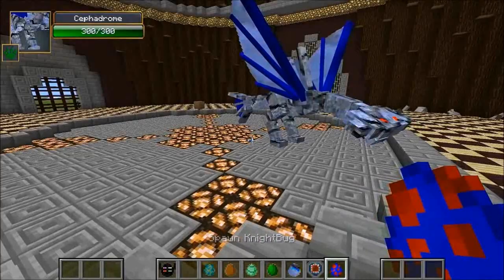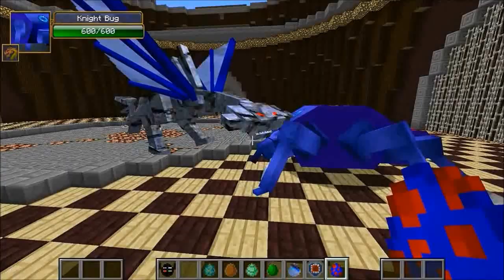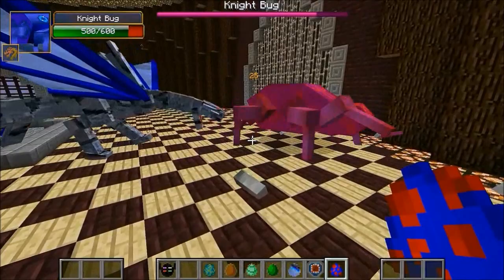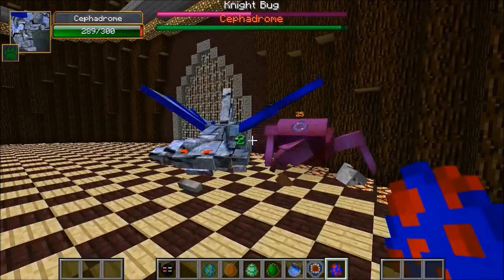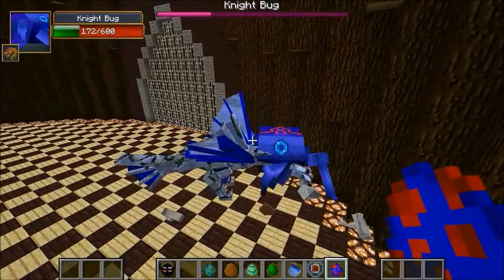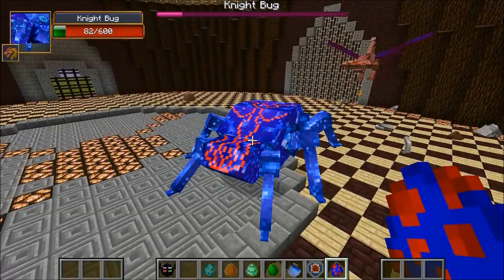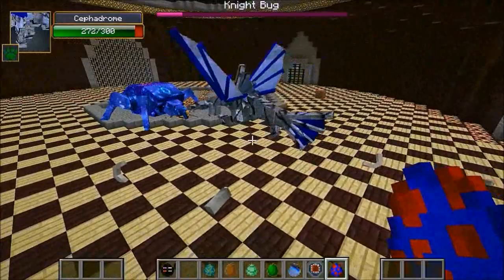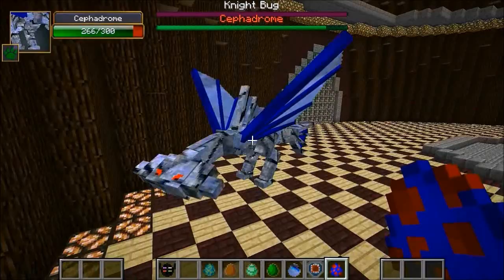If the Night Bug can take out the Cephadrom I'm gonna be surprised — he's got 300 health, only half the Night Bug's, but from Ore Spawn and he looks pretty strong. He's hitting for 25 damage a hit — that is brutal — and the Night Bug is only hitting for three. He's jumping on him, did about 10 damage. Cephadrom down to 289, Night Bug dropping quickly. He put his shield on, jumped on top but is down to 82. Night Bug is dead — the Cephadrom owned him.